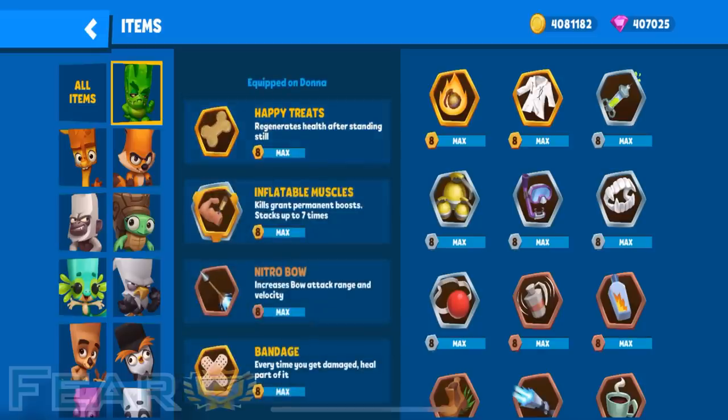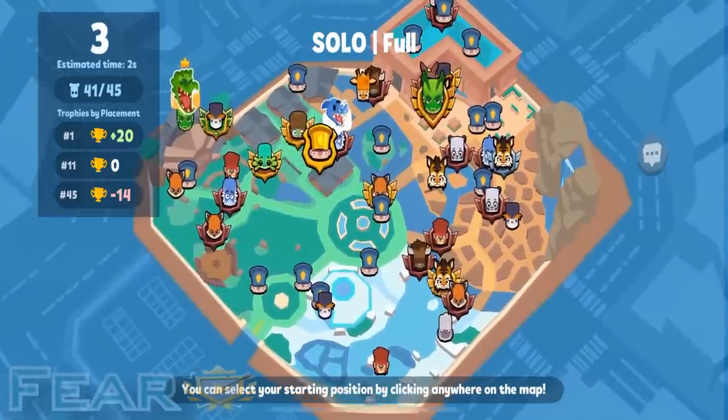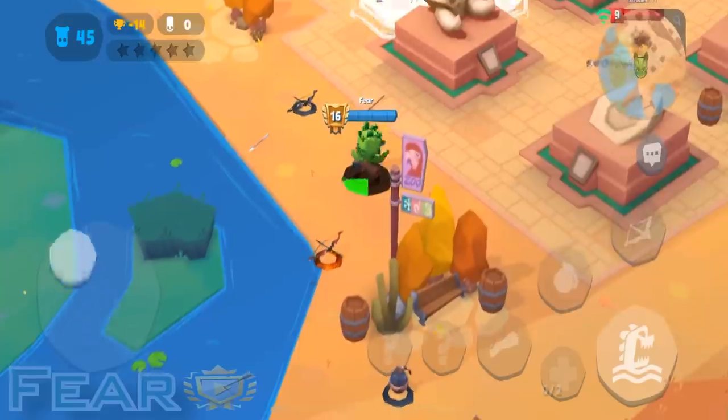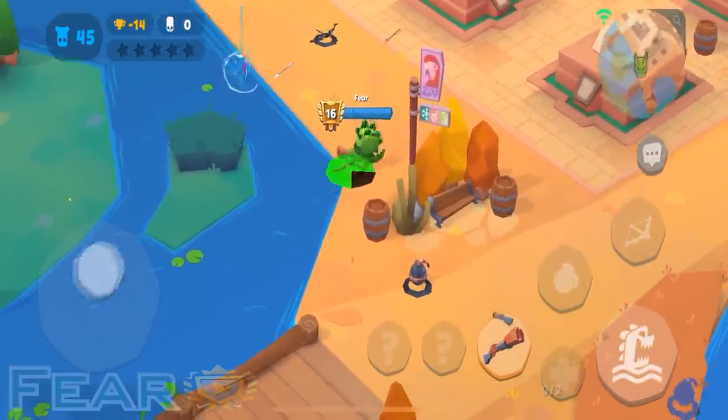Donna excels the most in solo games due to her very slow play style, so for that reason I would recommend not using her for team-based game modes with more than two people. We're going to start near this island each game because of Donna's passive ability, which essentially makes her unkillable in water.